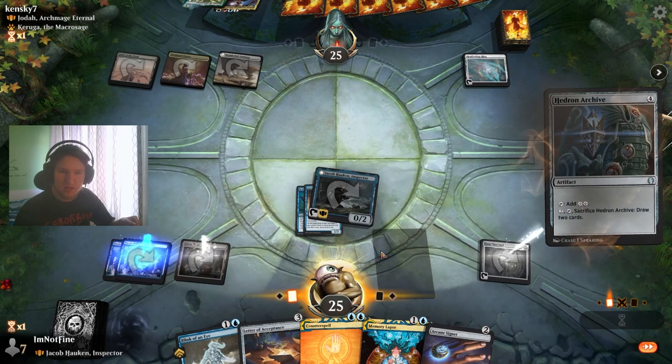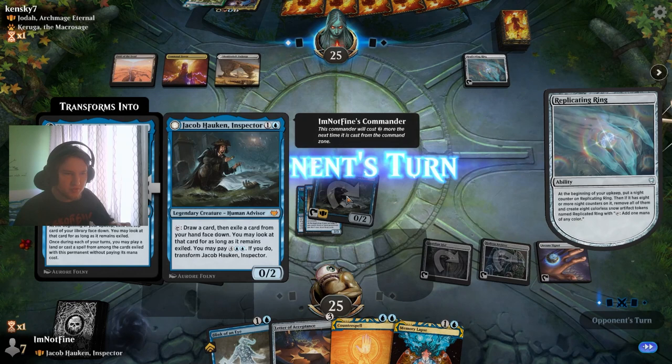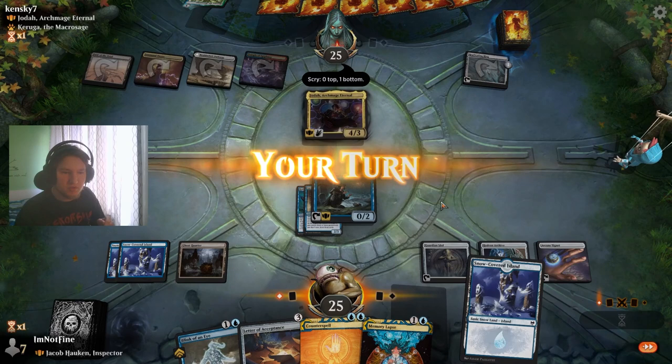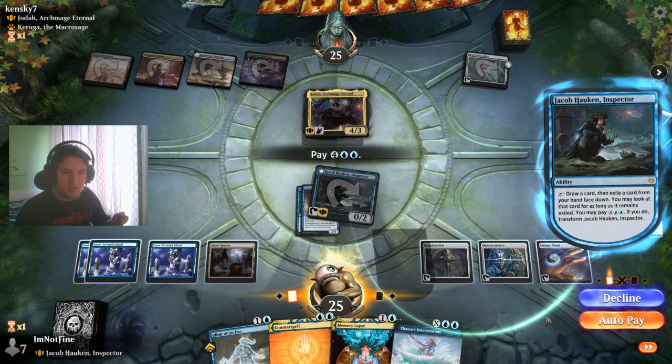I think Healer and Archive, Arcane Signet, and we're good to go to transform next turn. Seems pretty great. I think I want to just hide the Letter of Acceptance behind that — yes, I do want to do this.